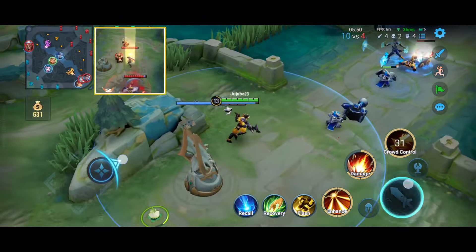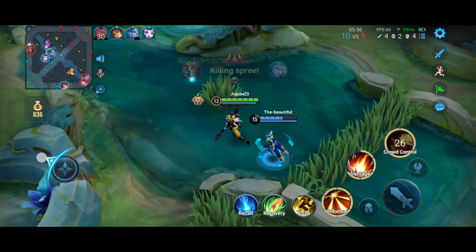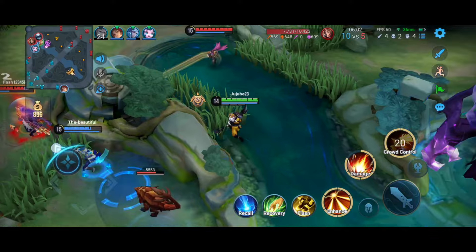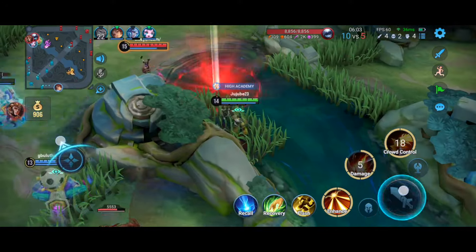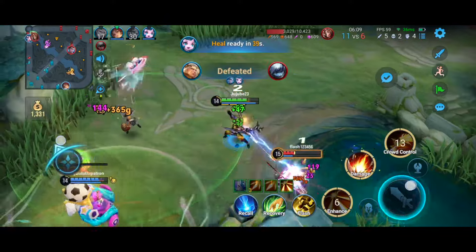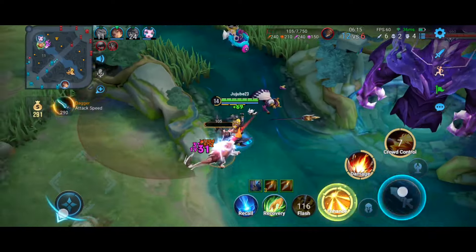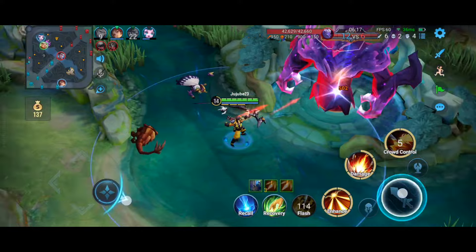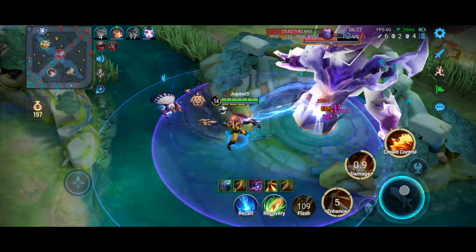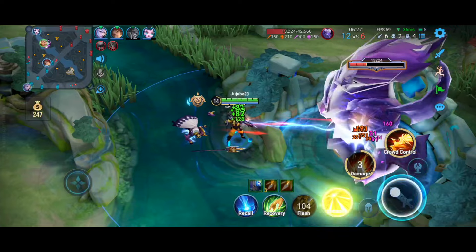I had a nice ultimate there helping my teammate but they still died. I'm a little caught out — I don't like my positioning. I'm going to try to take out the Baron by myself, but you can see on the minimap that enemies are coming towards Baron — I should stop because they'll definitely reach it.